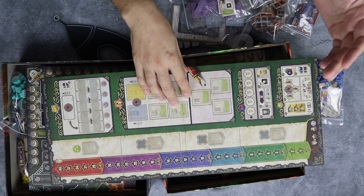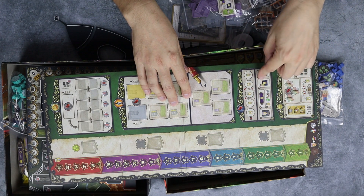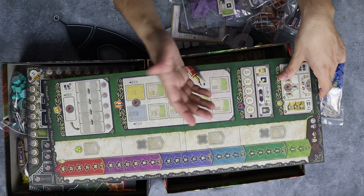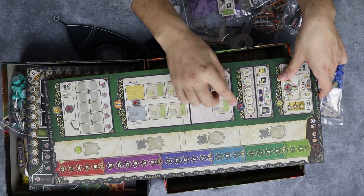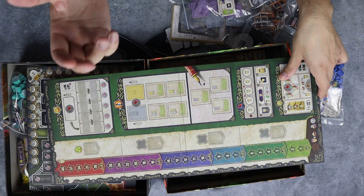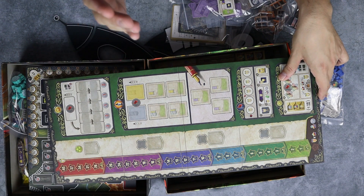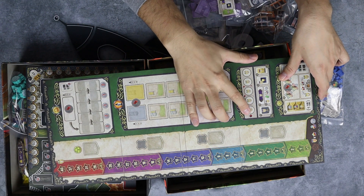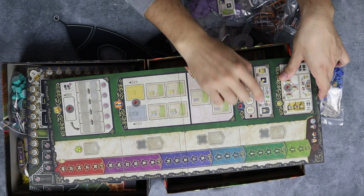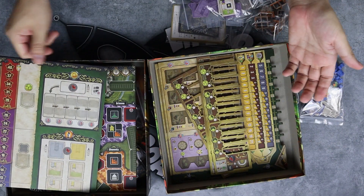This board also tracks the five different ways to end the game. For example in a four-player game you only need to trigger two end-game scorings, then everyone finishes the round and plays one more round and the game is done. You keep flags here to track that, and it tells you the ways to trigger the end game.